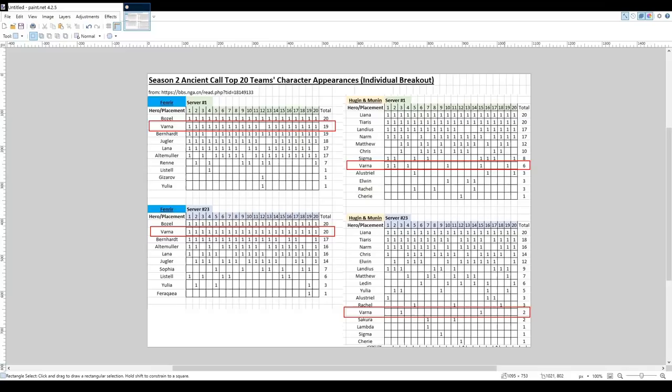Other than the Fenrir fight, she also does have some utility in fighting Hugin and Munin. As you can see here, six of the players on server 1 used their Varna, and then on server 23, two of the top 20 used Varna there.